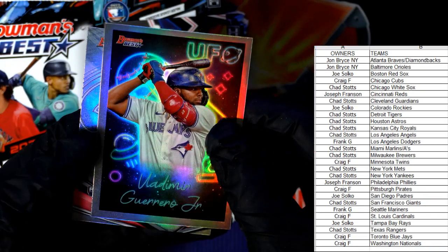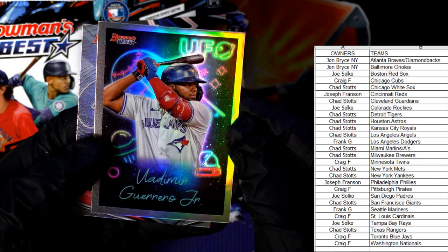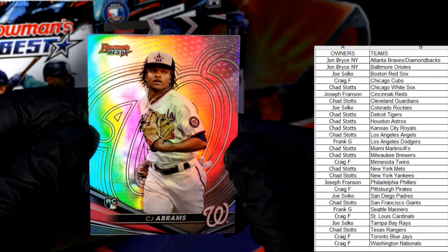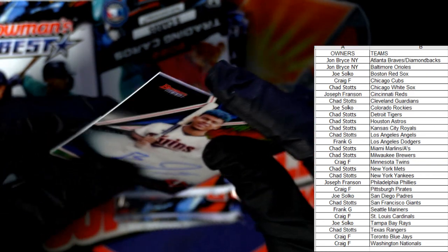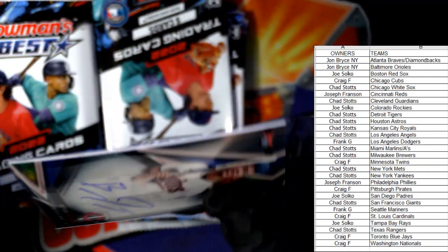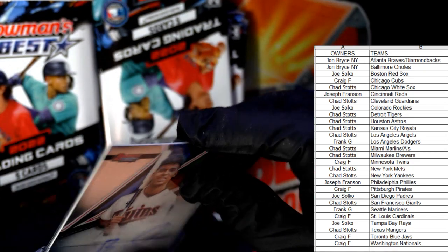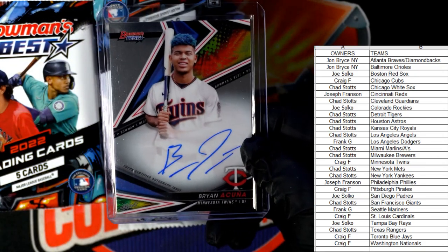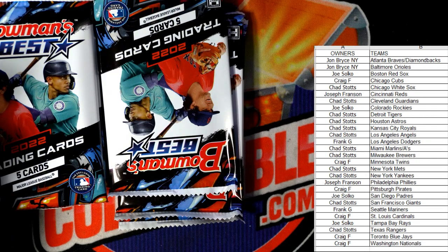Let me top-load that in a second. We've got a Vlad Guerrero Jr., Blue Jays — going out to Craig F. And a CJ Abrams refractor rookie card, Washington Nationals — going out to Craig F. Getting this one in the loader — pretty nasty hit, man. The Acunas — the Acunas are all in this box! There's the Brian Acuna Twins — Craig F, coming your way.